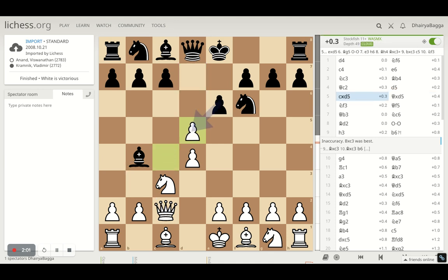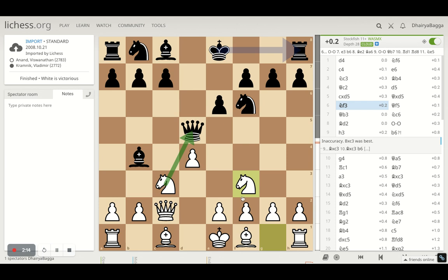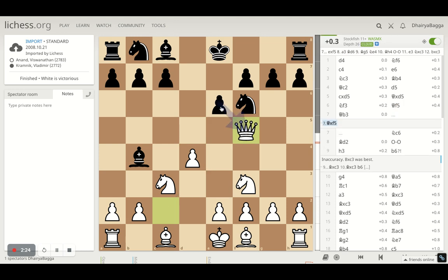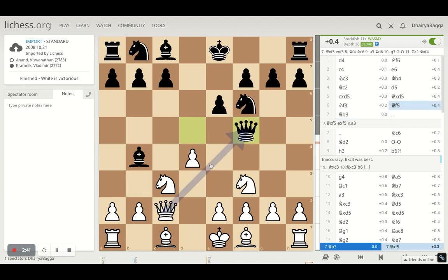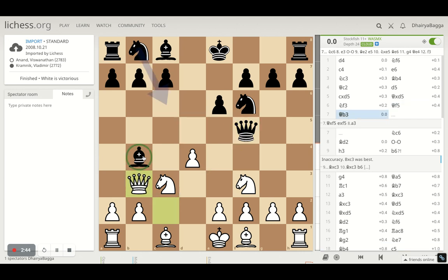D5 by Kramnik going for the center. Anand takes the trade with the C pawn, and now Queen takes on D5, developing the Queen early. There is no threat because the Knight is pinned, so the Knight cannot really take on the Queen. Anand develops the Knight on F3, and then Kramnik offers a Queen trade by placing his Queen on F5. His idea: if you take, you get double pawns, but if you try to push you can lose your Knight and spoil your pawn structure.